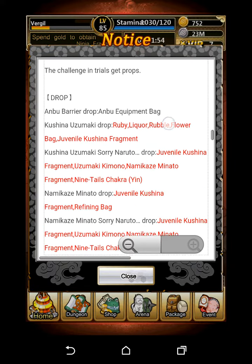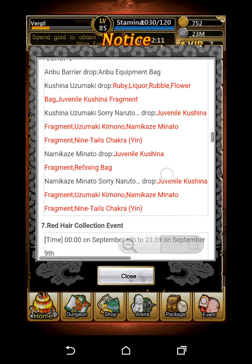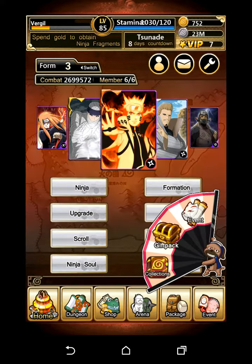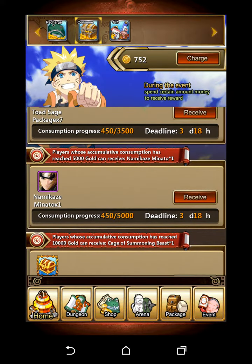I've done all the dungeons, even the hardest ones, and I haven't gotten any Yin Chakra. I've done around 10 of each, so that should tell you it's a rather rare drop. How can you get the other Minato if you already have one? Quite easy actually.